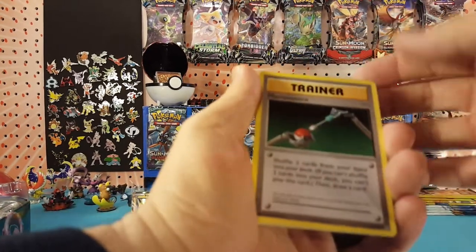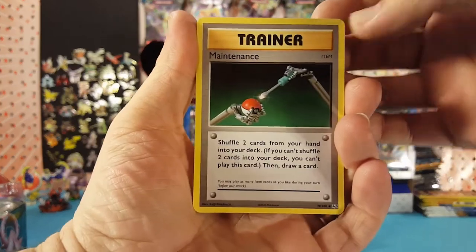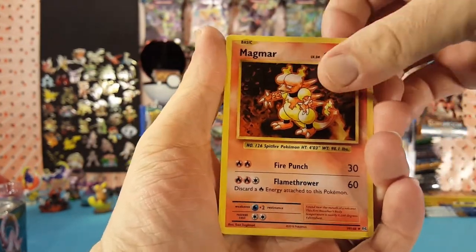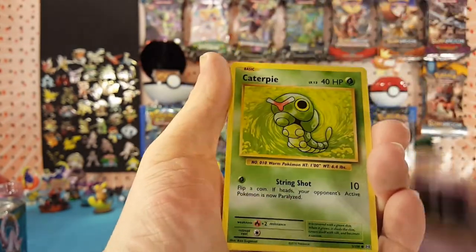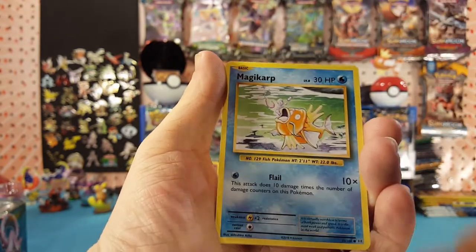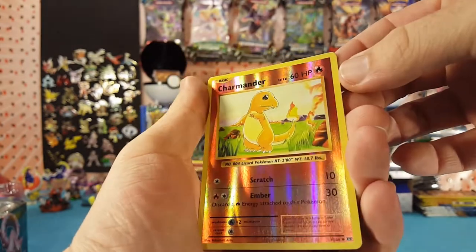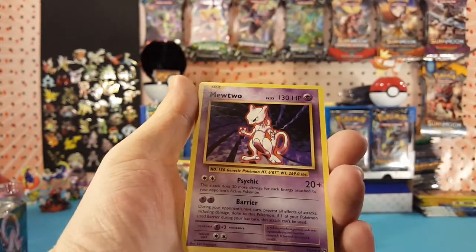We have Maintenance, Switch, Magmar, Diglett, Ghastly, Caterpie, Drowzee, Magikarp. Charmander is the Reverse, and Mewtwo is the regular Rare.